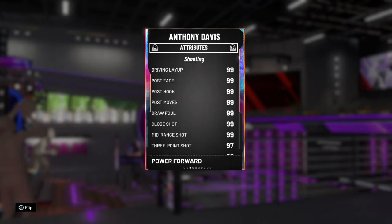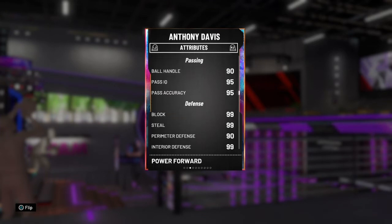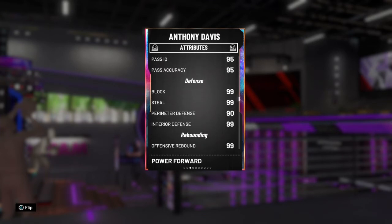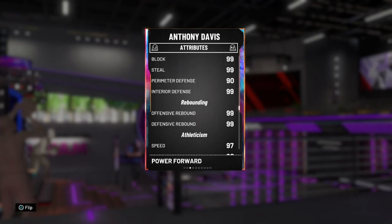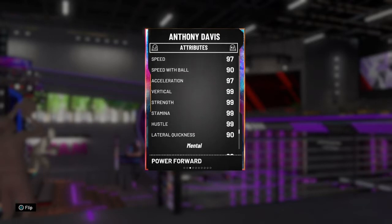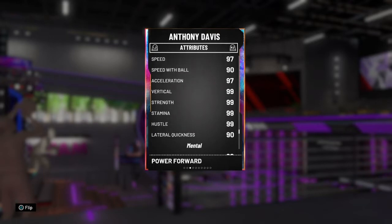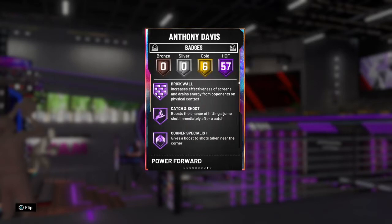He has incredible stats — almost all 99s, 97 free throw, 90 ball handle, 95 passing stats, incredible defense, 90 perimeter D, incredible speed and great lateral quickness.